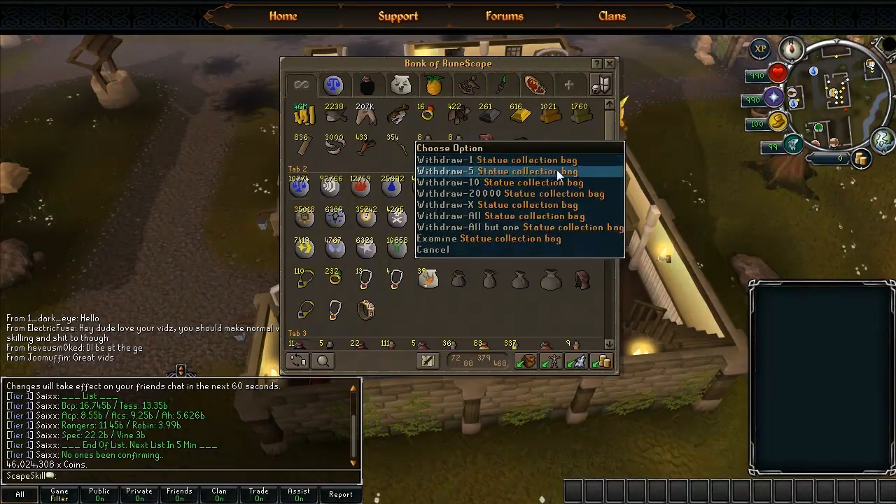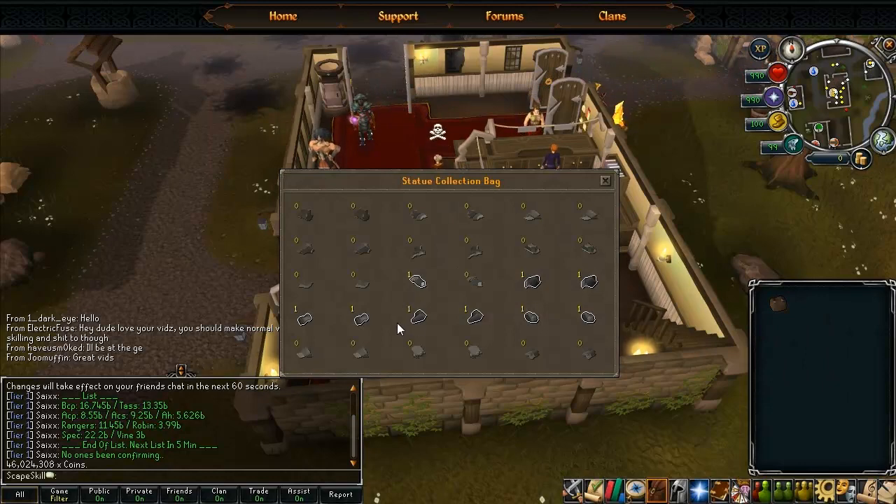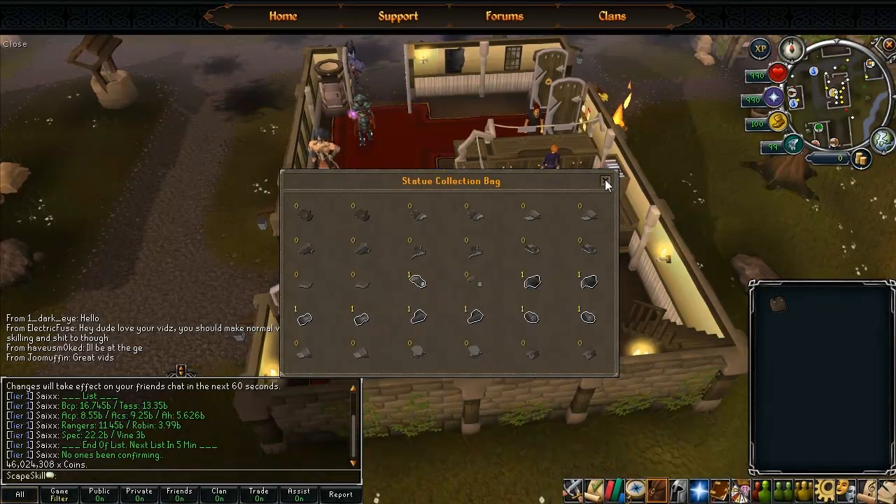And then here is my statue collection bag. If I actually have a look in right now, I've got quite a few - well, not that many actually. Just some rocks: I've got fire making, wood cutting, fishing, cooking and fletching, so not bad.